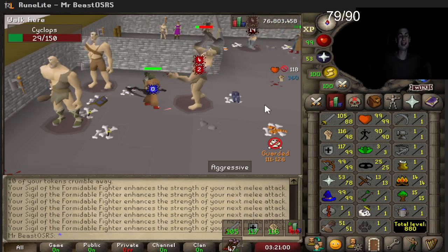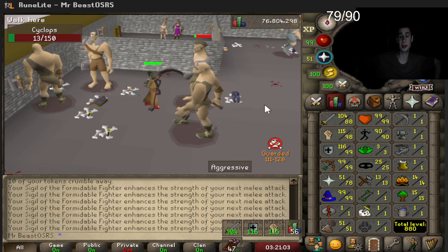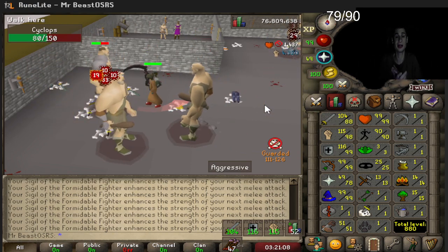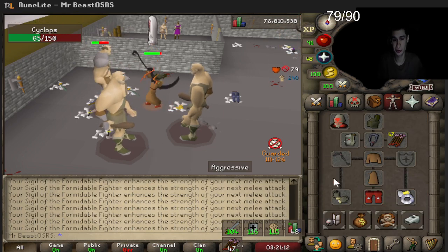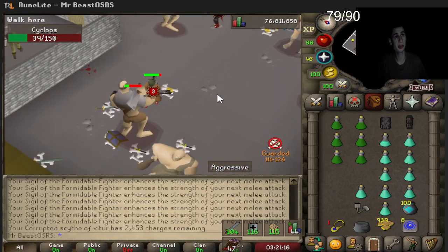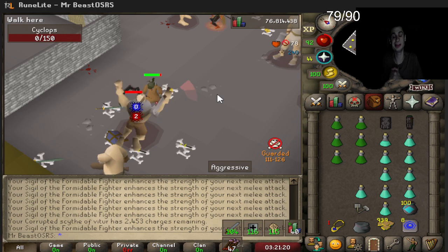Hey guys, I just want to quickly explain how you can get over 2 million XP per hour in Iron Man mode in a completely guarded safe zone. All you need is a corrupted Scythe of Vitur — these are going for about 13 million right now. You can charge it with blood runes, so get around 3,000 blood runes, put it in the Scythe of Vitur, and go to the Warrior's Guild.